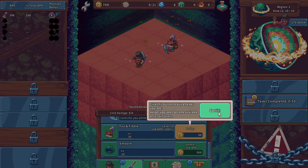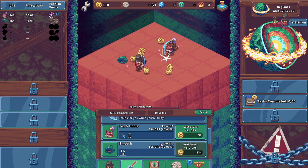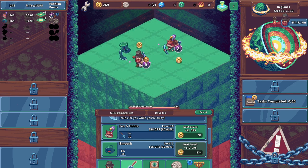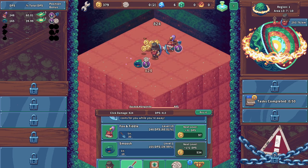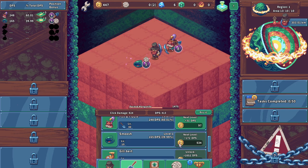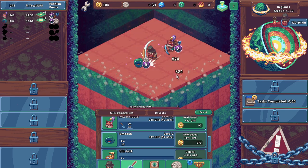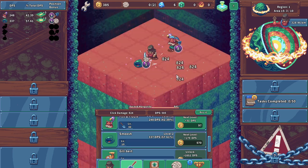We can unlock Dodgy now — which would increase the helper's damage by 25%. We can also unlock Smoosh, which looks like it gives a bonus to fossils. So if we move you off and put you there — okay sweet, we got that going. We're gonna need to level up Smoosh here, so we'll level him up a bit and just keep mine-clicking.